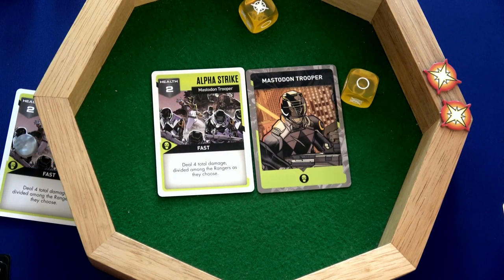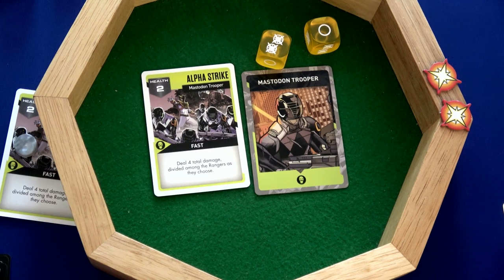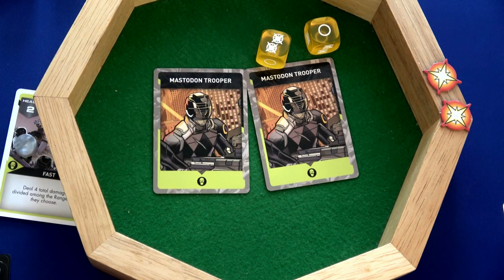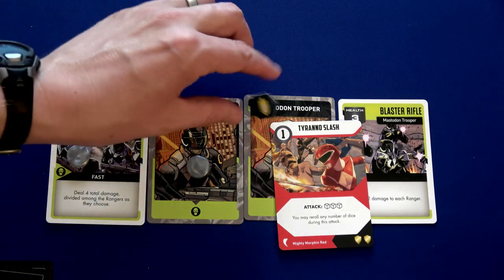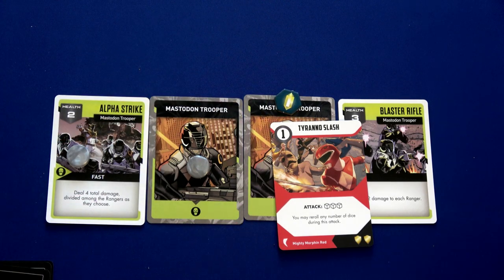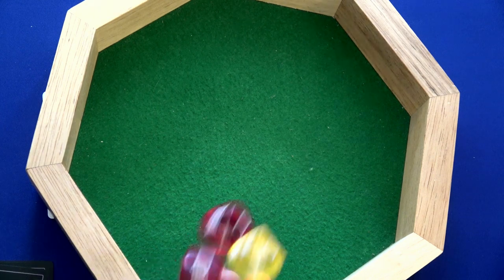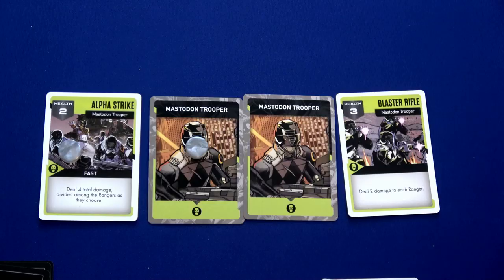Since we defeated the Armored Assault using Saber Tooth Strike, we get a bonus attack with two dice against the next enemy. Just need two successes — we've already used our re-roll. Yes — boom! Another mastodon trooper gone. Now Jason plays Tyranno Slash, spending one crystal, rolling three dice with the option to re-roll. Two damage then a successful re-roll for three — another mastodon trooper is toast! One away from leveling up.